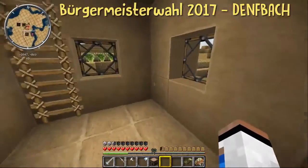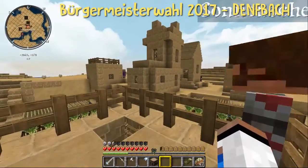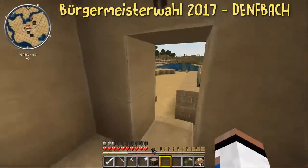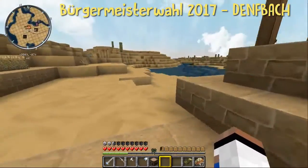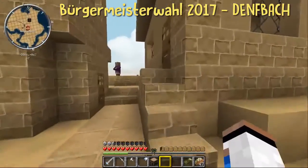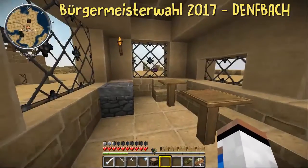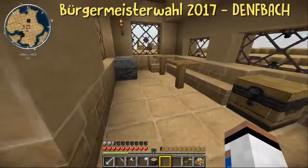Hier ist ein Häuschen mit Balkon, da kann man auch mal hochgehen, die Umgebung ein bisschen angucken. Eine Kirche gibt es auch. Da oben ist noch ein kleines Wohnhaus, und da oben ist ein etwas größeres Haus. Und hier unten ist der Dorfbrunnen. Der Dorfbrunnen ist auch Wasser, so wie ihr seht. Hier ist der Fluss, den ich vorhin angesprochen habe. Hier sind noch ein paar Lebensmittelfarmen. Und hier ist ein Haus, das könnte vielleicht die erste Unterkunft werden vom neuen Bürgermeister beziehungsweise der Bürgermeisterin.